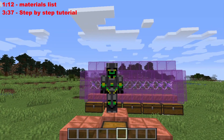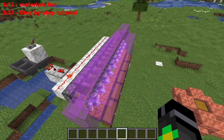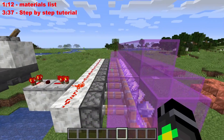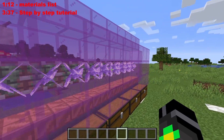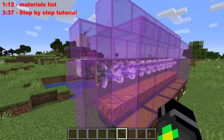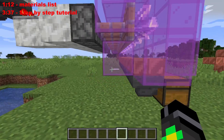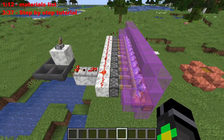Hello everybody and welcome back to another video. Today I have a farm for 1.17. This is not the farm you will probably want to build once the actual update comes out because it's a bit glitched — maybe they will fix it after 1.17 — but if you have a world you already play in 1.17 and you want to collect a lot of these, this is the farm for you. It is a crystal farm, but it does not require the amethyst geode because it's kind of glitched.